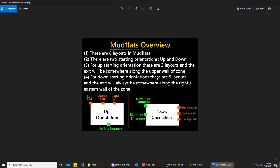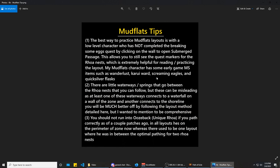When thinking about how to practice this, the best way is to make a low level character that has not completed the 'breaking some eggs' class quest — meaning you haven't touched the glyph or sigil on the wall right before submerged passage. As long as you haven't done that, you'll still see quest markers for the nests, which makes reading the zone way easier. My mudflats character also has some early game movement speed items like Quicksilvers and Wanderlust to help get through the zone faster.